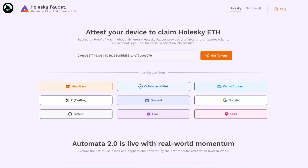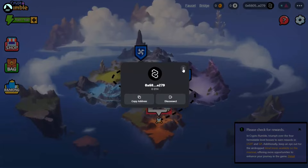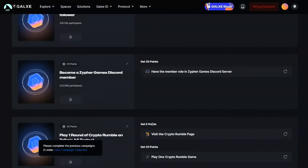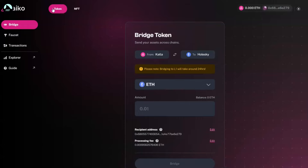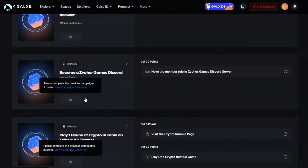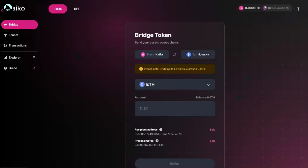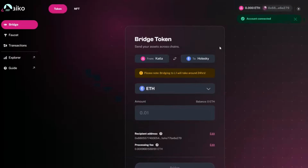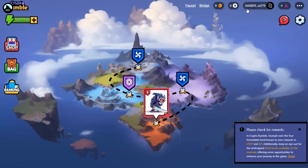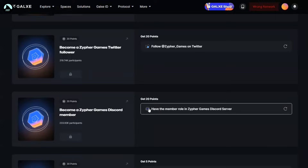I'm going to wrap this up and come back to the game later, since we only have four days left and we don't yet have funds on this account. Continue doing all the other tasks in the meantime. When the bridge finishes, come back to it. Bookmark the Galxe page — where you need Twitter and Discord — and the Taiko bridge page. Once you bridge and have funds in Katla, you can play the game. You only need to play at least one game to finish that task.